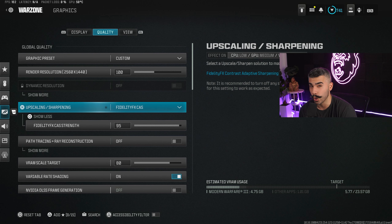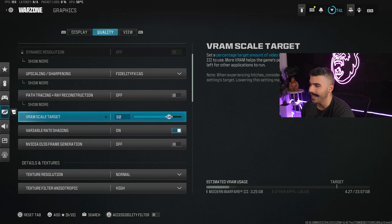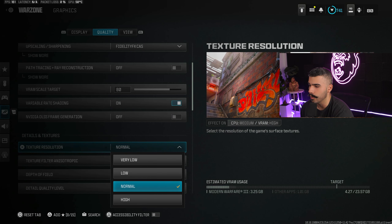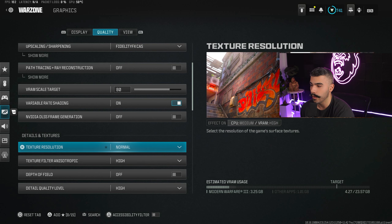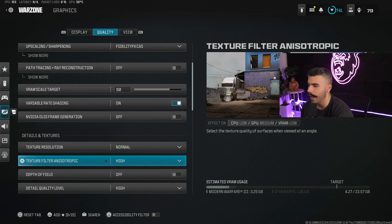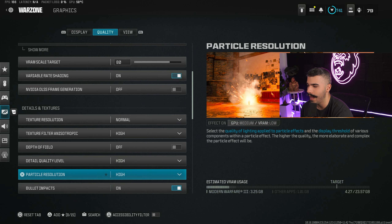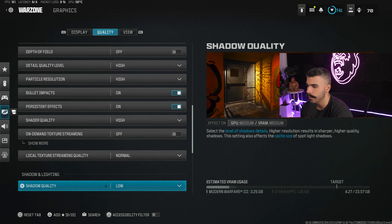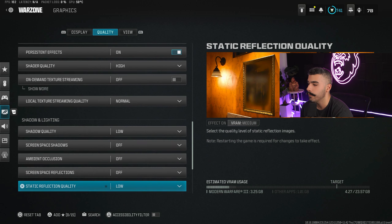Path tracing off, VRAM scale target 80, variable rate shading on, Nvidia DLSS frame generation off. For texture resolution, I have it on normal — decent quality without heavy performance cost. If you're struggling with frames you can set it to low. Here are the rest of the quality settings: high, off, high, high, on, on, high, off, normal, low, off, off, off.